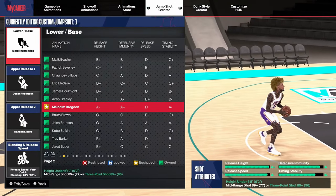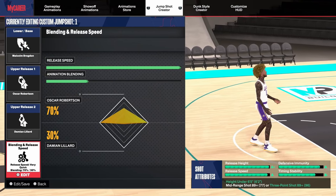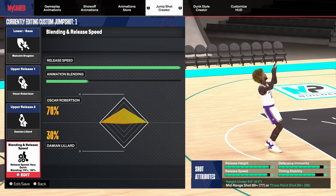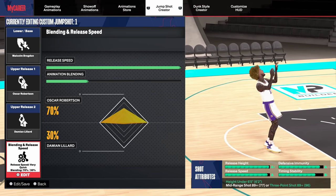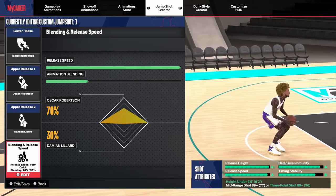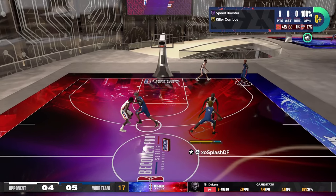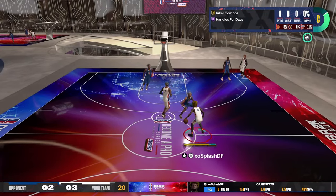Now for my smaller guards, I have two jump shots for you as well. There's a jump shot base that looks just like Tracy McGrady but it's for smaller guards, and that base is Malcolm Brogdon. The release one is Oscar Robertson, release two is Damian Lillard, and it's a 70-30 blending. For this jump shot, you will need an 89 three-pointer. The release speed is an A and the release height is an A-plus. This jump shot definitely gets your player off the ground a lot.